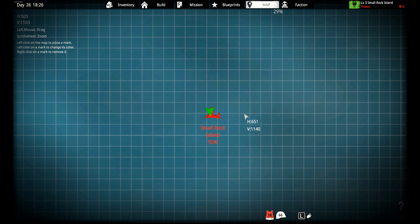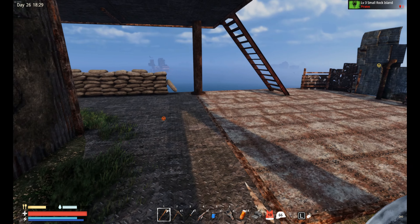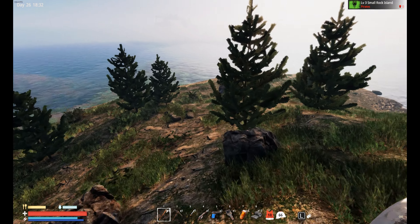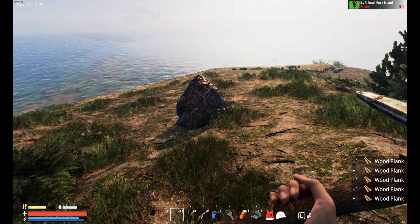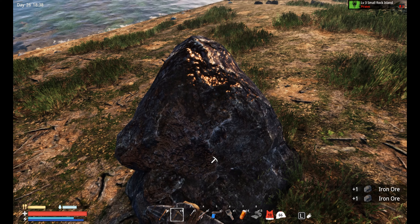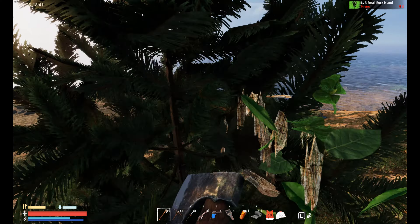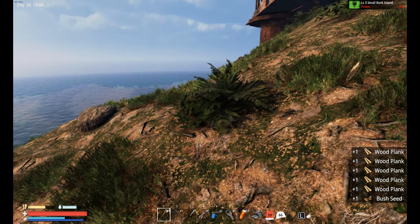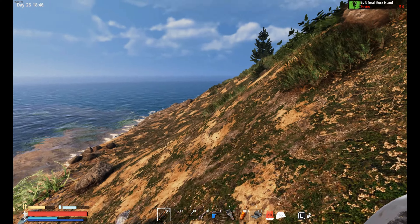So, how are we doing now? 95%. I know there's a car on the beach somewhere. I don't see anything here, so let's start doing our thing. That's iron. Might as well grab these — wood is wood. I can throw it out if need be.